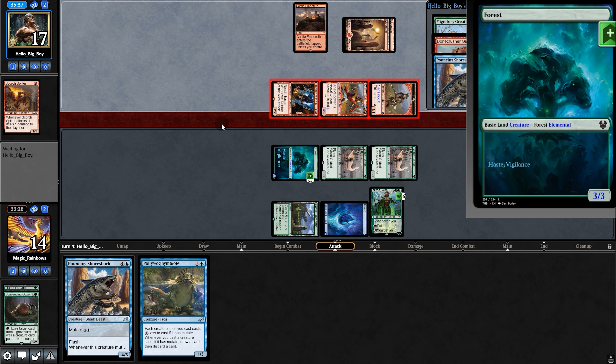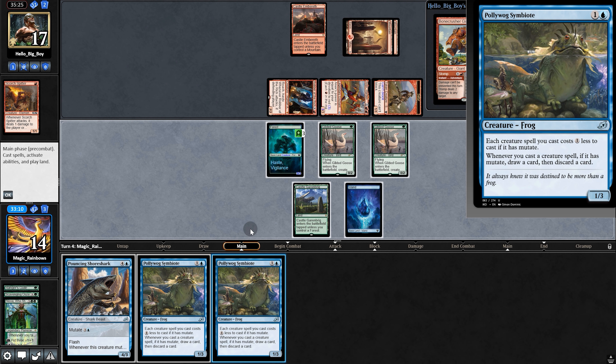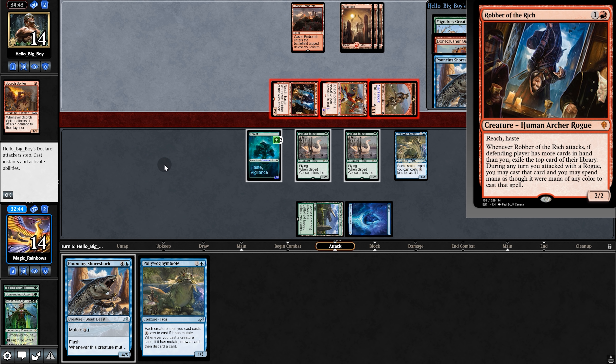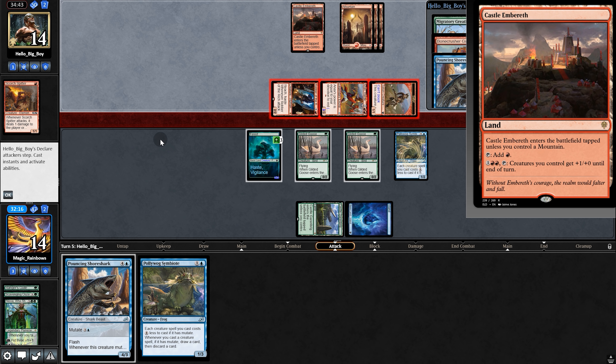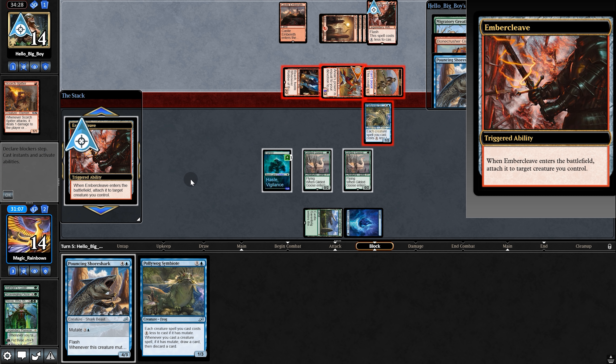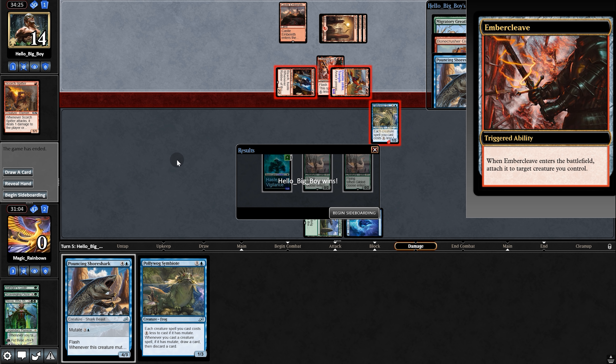Opponent stomps the Ooze — there goes Nissa. Back on our turn we pull Pollywog Symbiote, swing, play it, and pass back. Opponent swings with all creatures — suspicious, maybe they're pumping with Embercleave. We play it safe and block. They do have Embercleave — that is lethal. So it's on to game three.